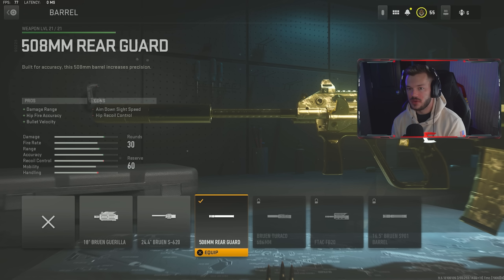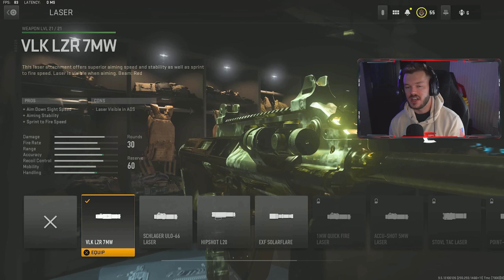For our first attachment, we're running the Echoless 80 suppressor. It gives sound suppression, bullet velocity, damage range, and recoil smoothness — a fantastic suppressor for this gun. You lose a bit of ADS speed and aiming stability, but don't worry about that. Next in the barrel section, we go with the 508mm Rear Guard. This gives an increase in damage range, hip fire accuracy, and bullet velocity, with cons of ADS speed and hip recoil control — not a big concern for a true AR.